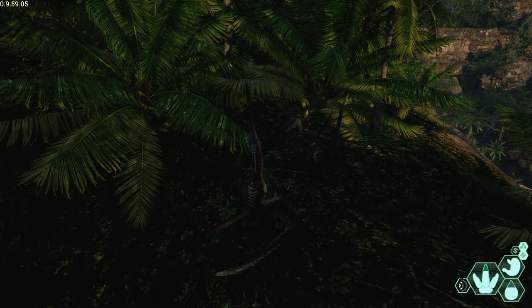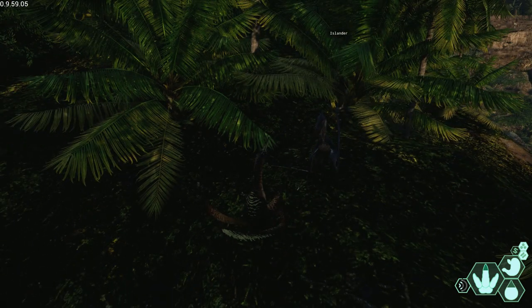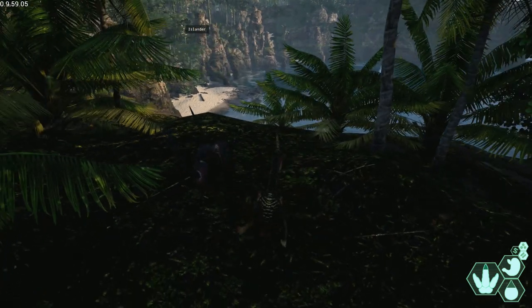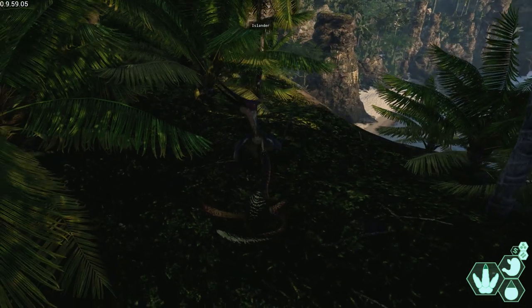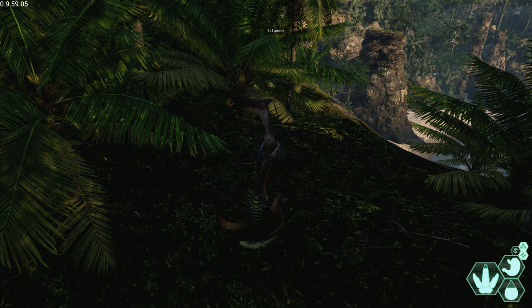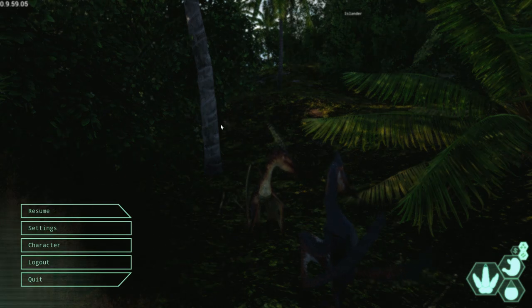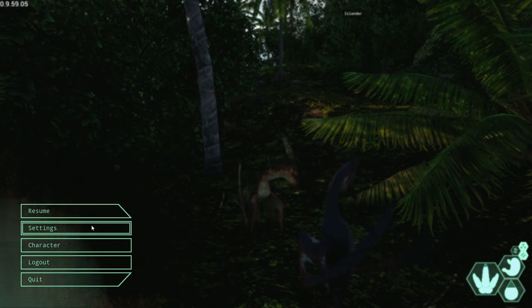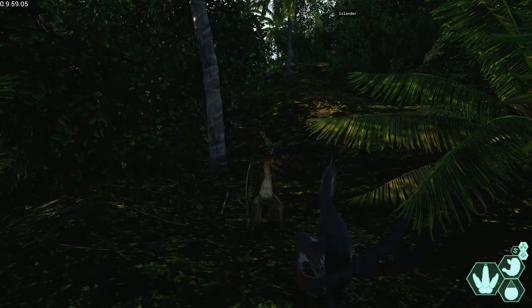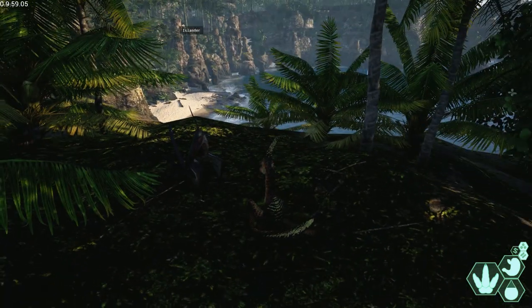Do we have to be in a group first? I'm not sure either. We're both holding the button but nothing is happening. Oh, there we go - it says we're paired already. I think because we're in a group. But I didn't get to do my fancy dance. Yeah, I think as soon as you go in a group, you pair.